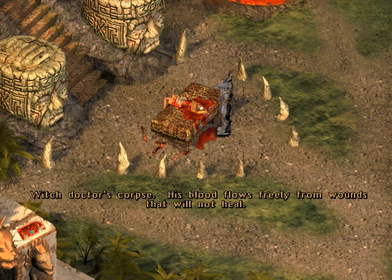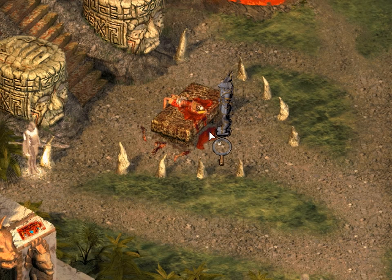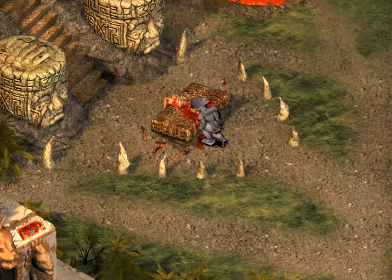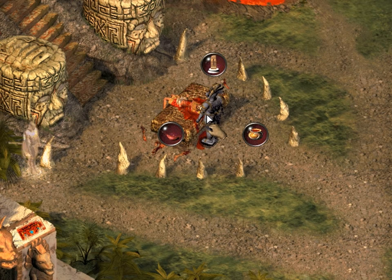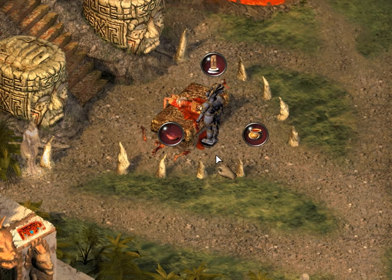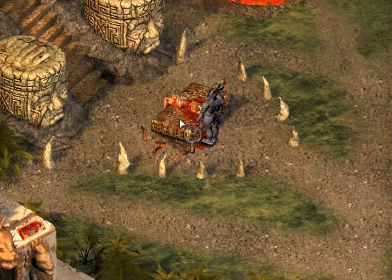Witch doctor's corpse. His blood flows freely from wounds that will not heal. Must be magic. But we did actually need a blood sacrifice to get into the jaguar temple, and we have a pot - an empty copper bowl. A sacrificial bowl filled with the blood of the witch doctor. So now we have his blood. We also need a heart which does not bleed, so his heart is out because it's definitely bleeding.